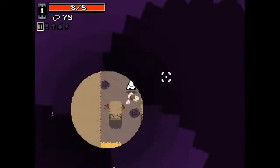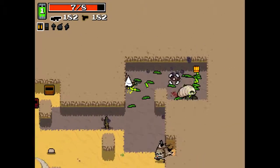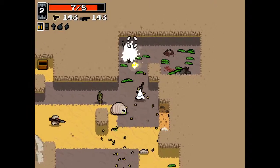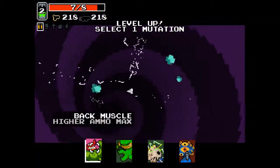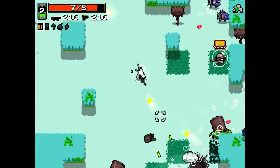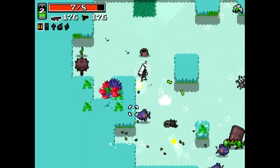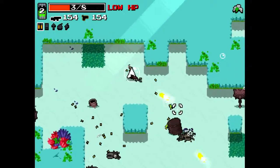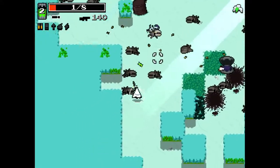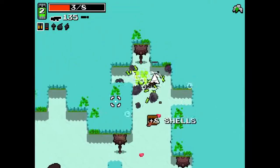Oh damn. Come on baby. Oh there's the new short minigun - or machine gun. Come on baby. There we go. Oasis. I'll take Extra Feet just for grins and giggles, just to move faster. So yeah, new shorter machine gun. Nice. Oh it sounds so good underwater. It's wonderful.